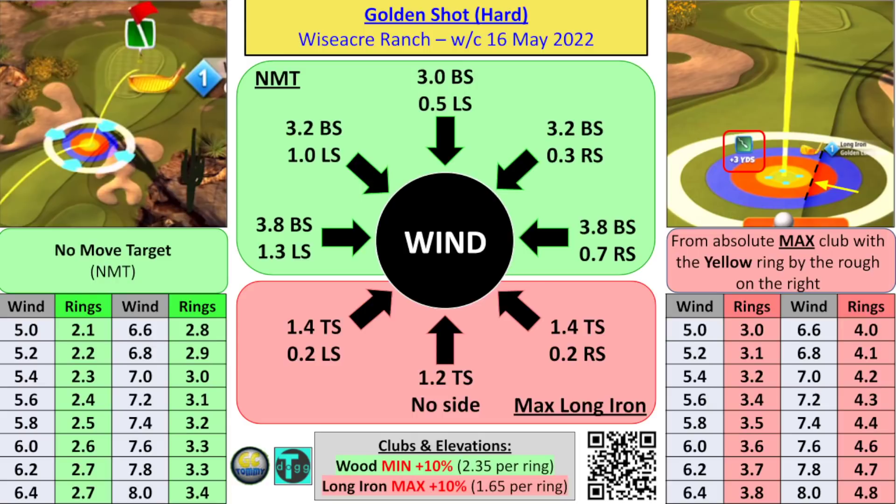We have the VPR table on the bottom left, then the spins. Direct crosswind left to right: 3.8 backspin, 1.3 left spin. Right to left crosswind: 3.8 backspin, 0.7 right spin. Left to right with headwind: 3.2 backspin, 1.0 left spin. Right to left with headwind: 3.2 backspin, 0.3 right spin. Direct headwind: 3 backspin, half a bar of left spin. For the red tailwind section — max club with yellow ring by rough on right — max plus 10 with VPR in bottom right. Direct tailwind: 1.2 topspin, no side spin. Left-to-right tailwind: 1.4 topspin, 0.2 left spin. Right-to-left tailwind: 1.4 topspin, 0.2 right spin.